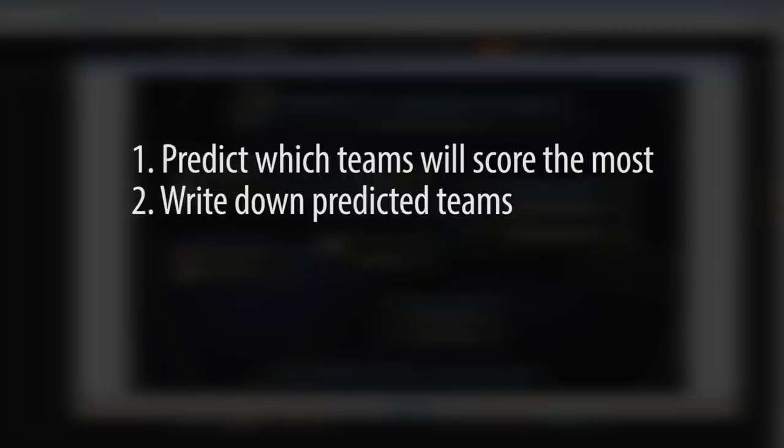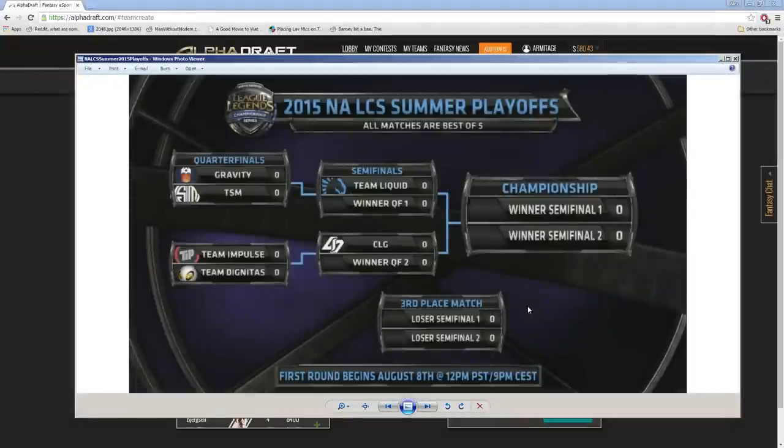What we're going to do next is write down 20 teams that we think have the highest potential of scoring well — and as I said, that doesn't necessarily mean the winner. It could mean who we think is going to go to game five most often, how many matches they can play, etc. This involves exactly what we went over in the second episode of Mastering the Tournament, where you pick around four teams with the highest scoring potential and build off of those.